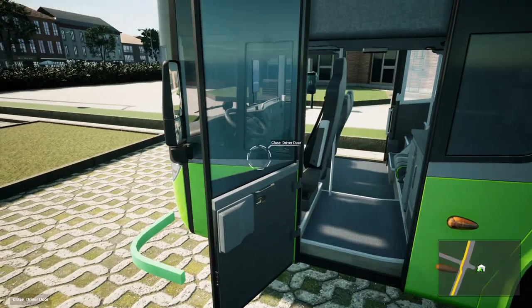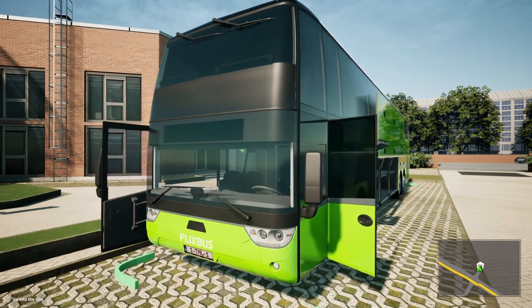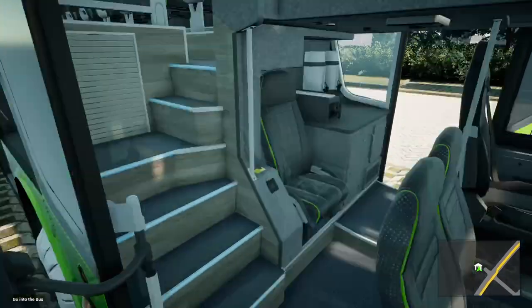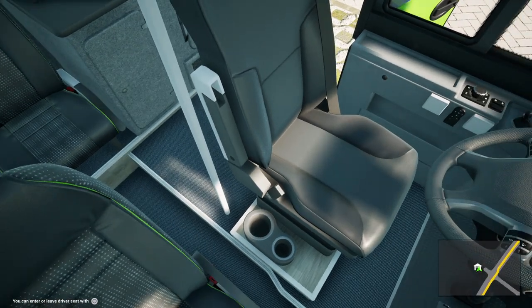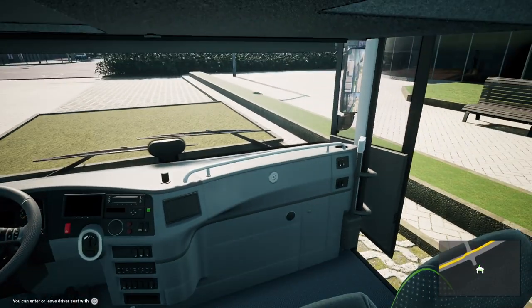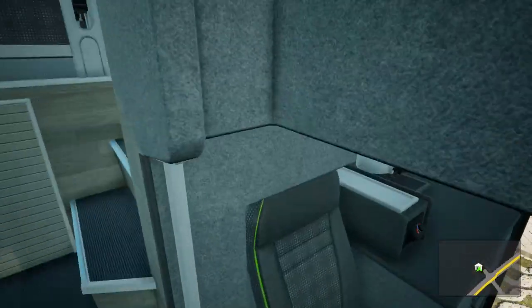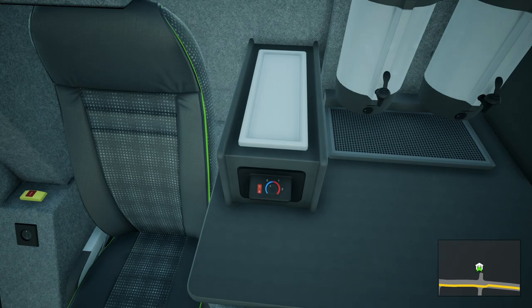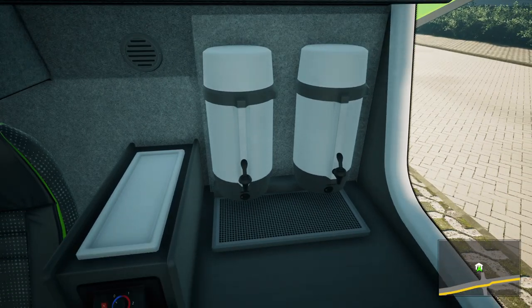We've got this door we can open as well on this side - it's all open. I'm glad - well, I am going to drive it a little bit, so I've got to go around and close it all now. We've got some cup holders down there, and we've got three seats down here - if you want to bring some mates along or if you've got a little crew helping with the drive. Hence why I said this is probably more for longer distance.